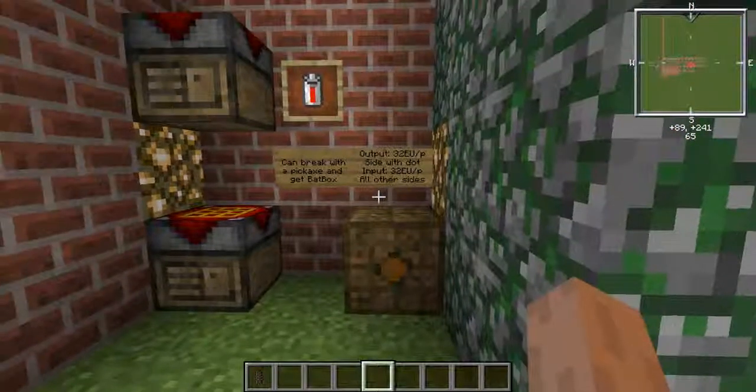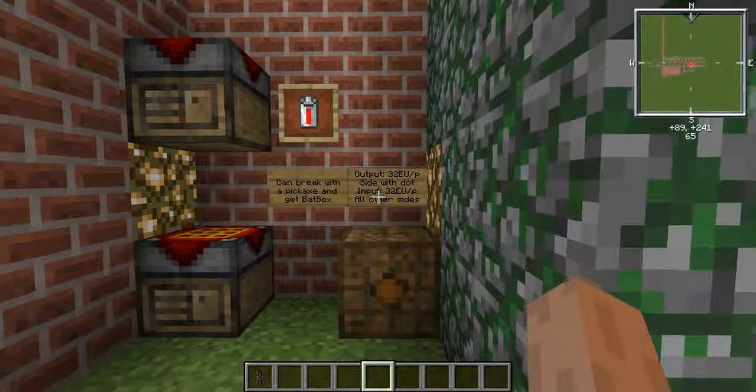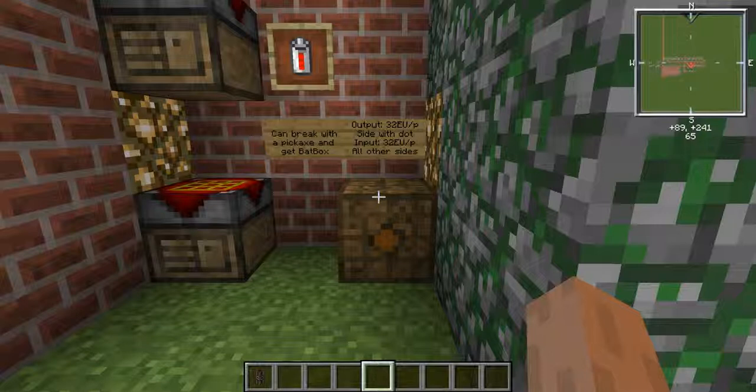The Bat Box has an output of 32 EU per packet and outputs one packet per tick. Let me explain something: when you read about IndustrialCraft or watch other YouTubers, they won't say 'outputs 30 EU per packet.' Instead they'll say 'this Bat Box outputs low voltage' or 'outputs 32 EU per tick.' I'll explain this once, and then I'll just say '32 EU per tick' like everyone else.